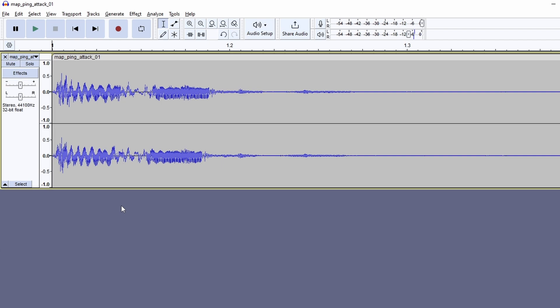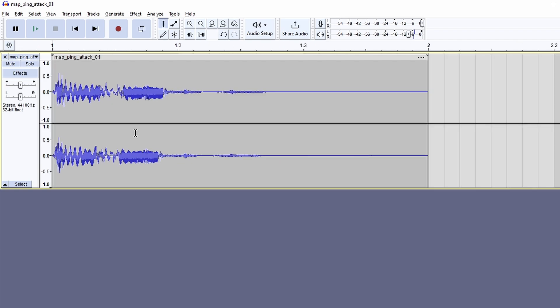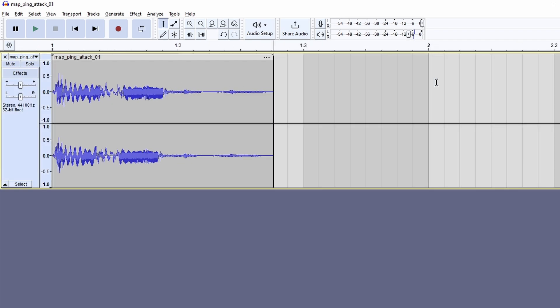Before we continue, let's briefly familiarize ourselves with Audacity first. You can zoom using Ctrl+Scroll. You can also move the audio by grabbing the top, or remove parts by selecting and pressing the Delete key. It's also really important that you check how loud the sound is. The map ping sound reaches roughly minus 6 decibel, so we'll need to make sure our new sound is equal or lesser than that.